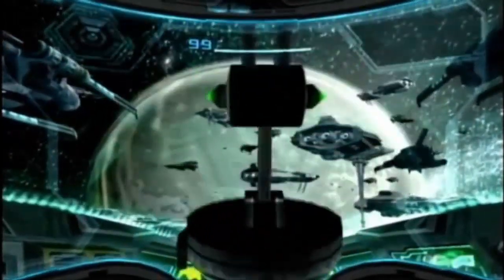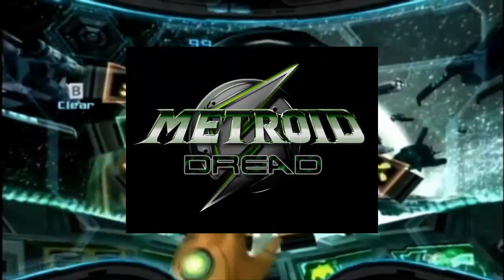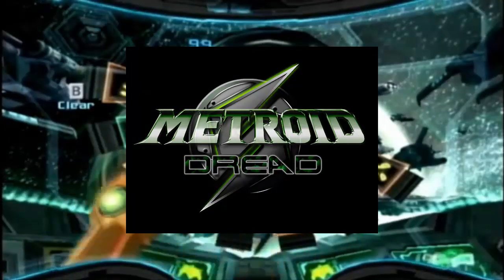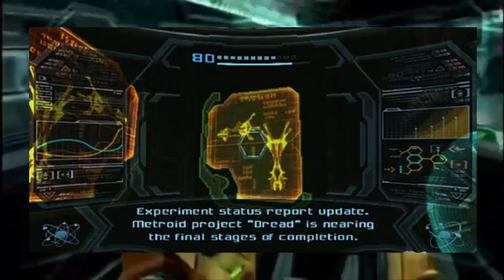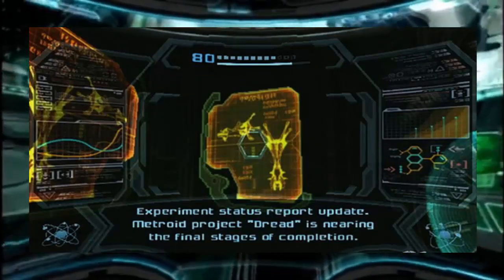Back in 2005, there were rumours flying around of the development of a side-scrolling Metroid called Metroid Dread. It was revealed later that this game was planned but then cancelled. However, Metroid Prime 3 does acknowledge the game — when you scan a computer screen, the game gives you the message: 'Experiment status report update: Metroid Project Dread is nearing the final stages of completion.'